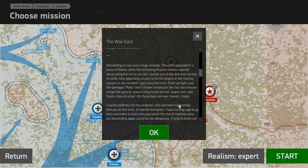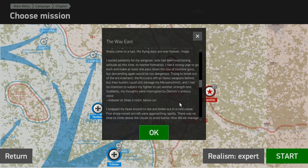Descending so low was a huge mistake. The earth exploded in a blaze of flames, and the retreating Russian infantry opened devastating fire on my aircraft. I pulled out of the dive and started to climb, fully expecting a bullet to hit the engine or the cooling system. I got lucky this time. From high up, I saw the damaged radar I had been chasing scrape the ground, leave a long furrow behind, topple over, and finally come to a halt. His flying days were over forever. I had a strong urge to go back and make one more pass, but descending again would be too dangerous — their bullets could still damage my 109.